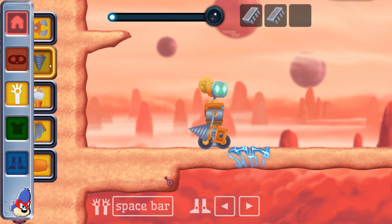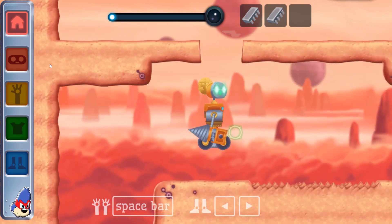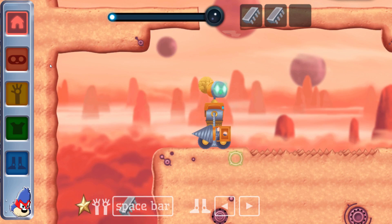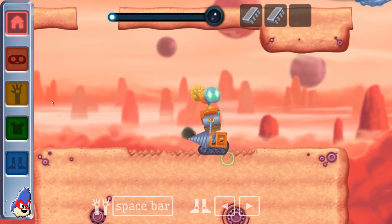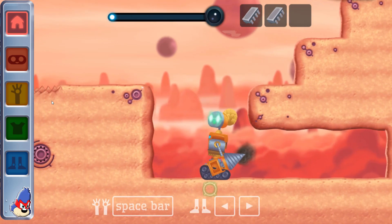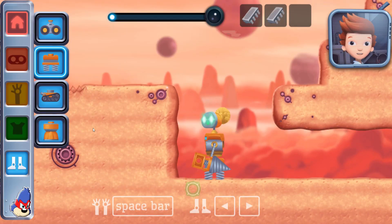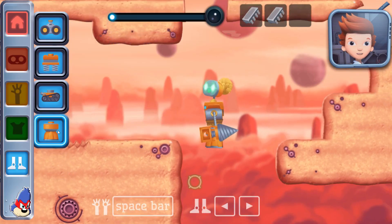Arms. Do you think this drill will be great for digging? Eggs. The rocket legs make you jump higher. Let's try those.